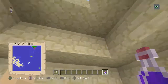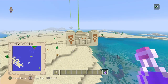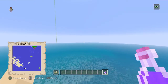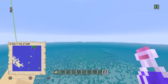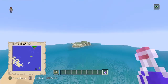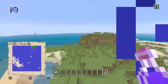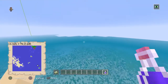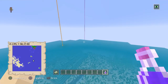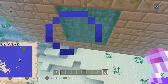Quick heads up: when you spawn or load up any of these seeds there is always a difference in where things are depending on what console you're on. A lot of you have been saying things like, 'Joe, where is it?' — probably the most common question is where the end portal is. In all my seed showcases I always cover exactly where everything is and give you coordinates, maybe a block or two off. However, if you're playing on PlayStation 3 or Xbox 360, don't be surprised if some coordinates are slightly off.